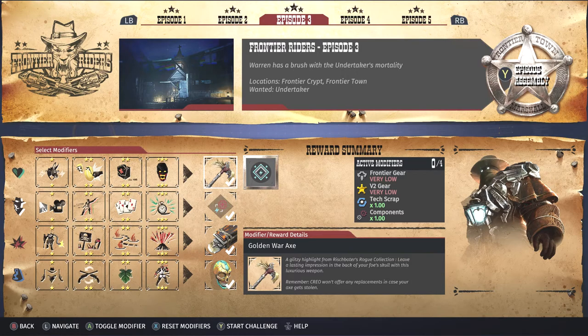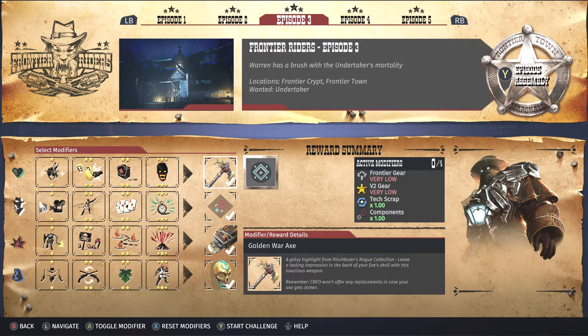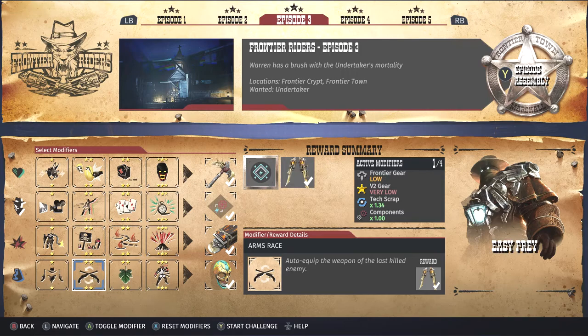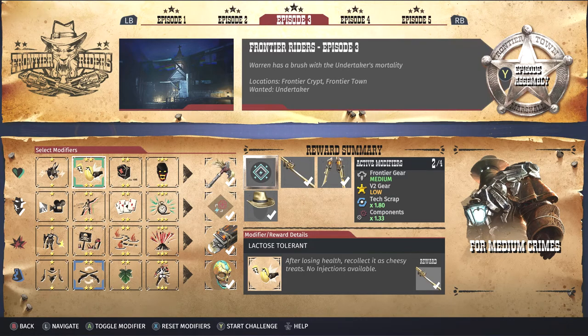For the Golden Variants, the only way to acquire them is as rewards. To get the Golden War Axe, you need to complete an episode with each one of the first row modifiers active — not at the same time, because you can't do more than one at the same time. For the Golden Rest in Pieces, you have to complete an episode with each one of the third row modifiers active. For the Golden Twin Blades, all you have to do is complete an episode with just the Arms Race modifier active. For the Golden Ravager, complete an episode with the Combo Maker modifier active. And for the Golden Rifle, you need to complete an episode with the Lactose Tolerant modifier active.